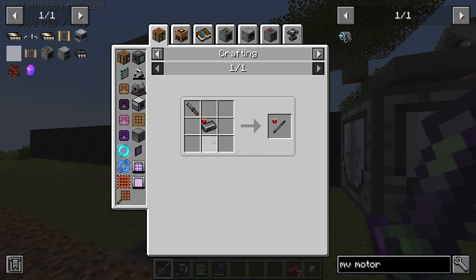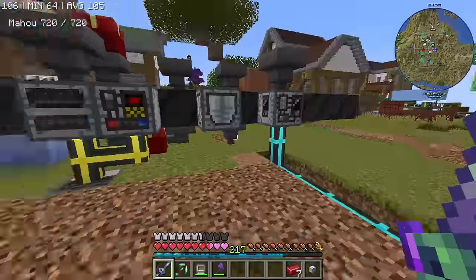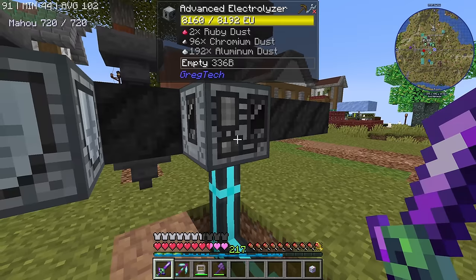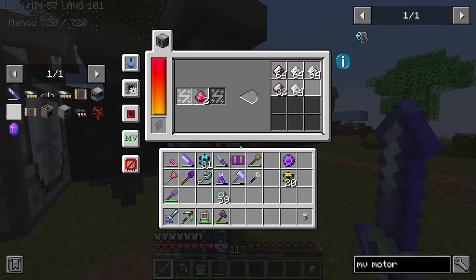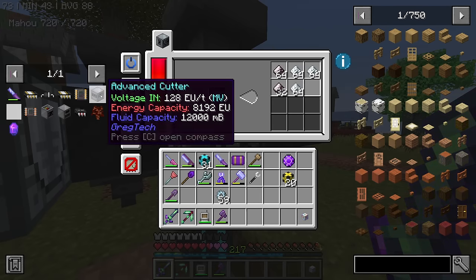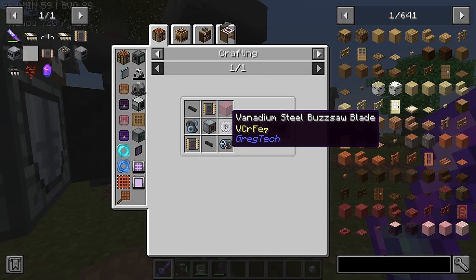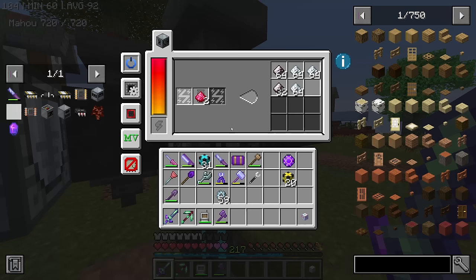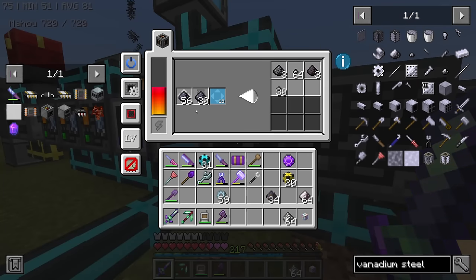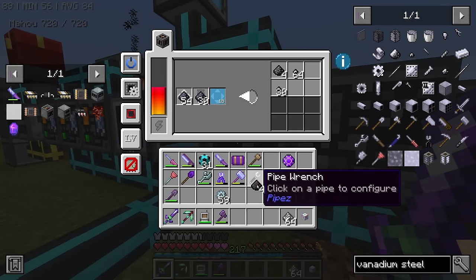Progress-wise, I have made a polarizer because you need polarizers to make MV electric motors. You need to make the magnetic steel rod — that is the only recipe. The second thing I made was a wire mill, because we need a lot of wires and the LV one was incredibly slow — this one is decently fast. The next thing you absolutely have to make is the electrolyzer, because you need to process some ruby dust to get chromium. And why do you need chromium? Because in order to make the advanced cutter to cut the silicon, you need vanadium steel.